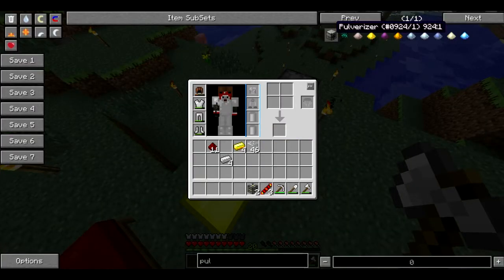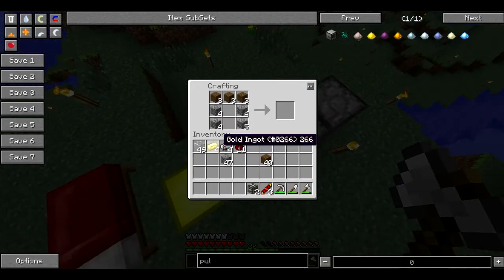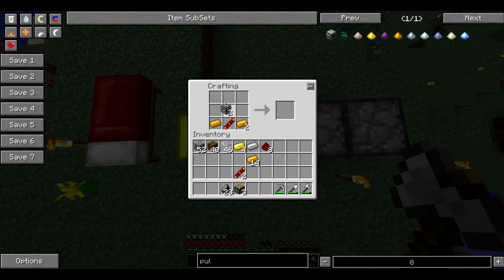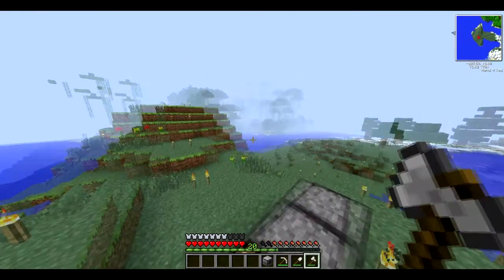Now what else do we need? Two flint and a piston. Okay, so now we'll put everything together if I can remember how to make it. I think it's like this and then the machine frame goes in the middle, piston on the top, and then is it just flint on either side? Yep, there we go. Now we've got ourselves a pulverizer.